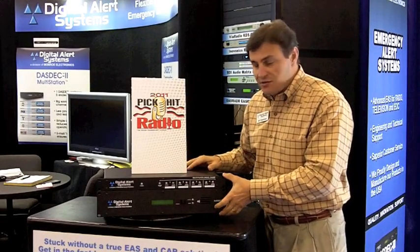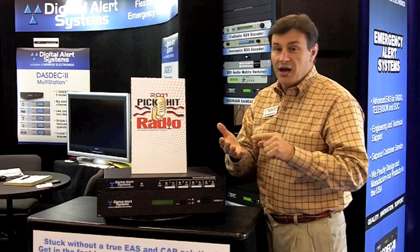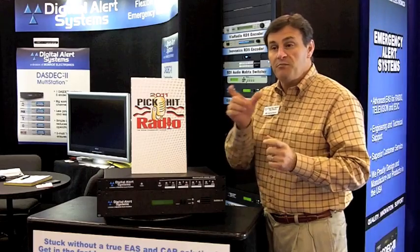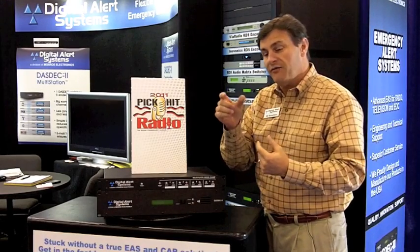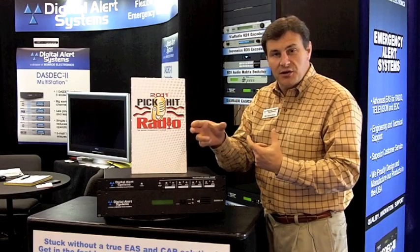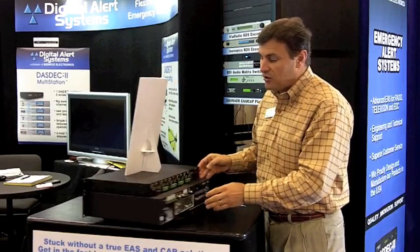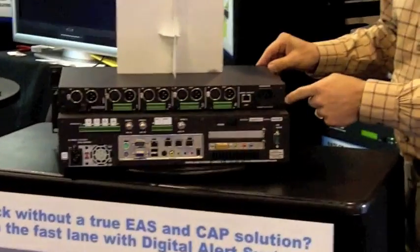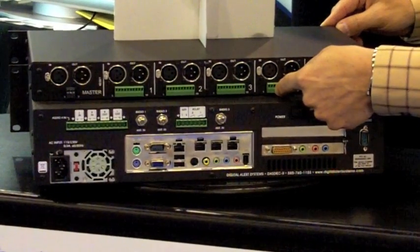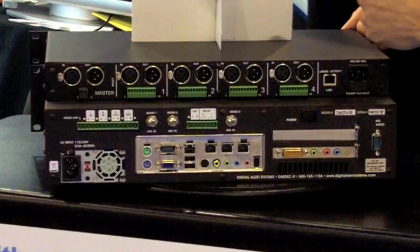One of the nice things that we also did with the multiplayer is provide the opportunity for different signal types. You can have all AES signals, you can have mono signals, or you can bank them together for analog pairs. I can have two AESs or two analog stereo balanced — all of that is available through a series of XLR cables and connections on the back. We also provide on each individual channel two contact closures in and two contact closures out, so you can trigger at individual station times.